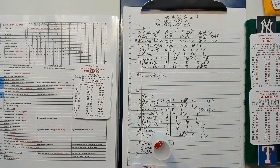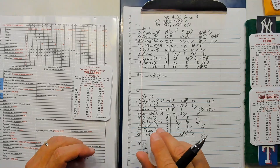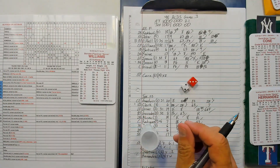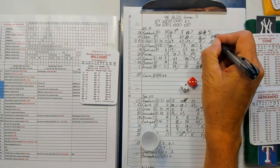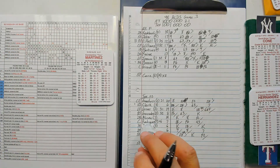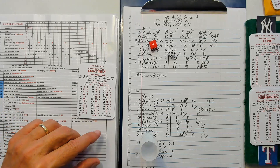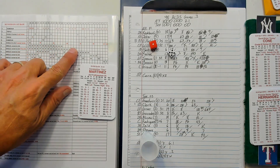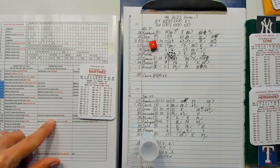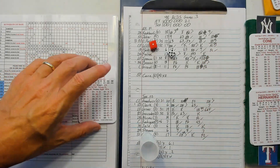Nobody out — Rangers go to the bullpen. Xavier Hernandez on for the Rangers, runner at first, nobody out. 26 — fielder's choice 4-6, Bernie Williams at first. Tino: 15 is an eight, zero versus right-hander, so 13. A 13 and an eight — 27 — fielder's choice, runner out at second. Tino on now with two outs.